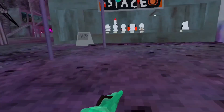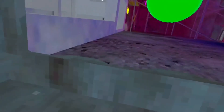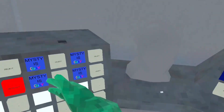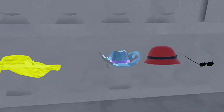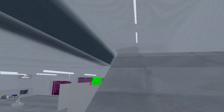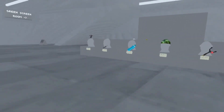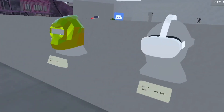Oh my god, those cosmetics are so cool — wait, can you equip them? No you can't, but there's the Early Access pack. The second floor is open! There's this little monkey cosmetic — I'll equip it. Oh, they added in an VR headset!